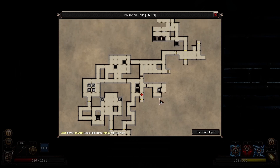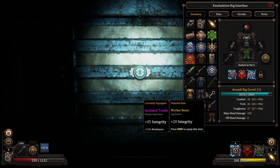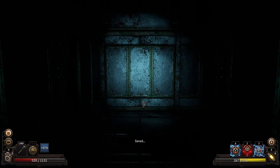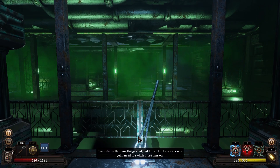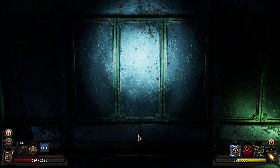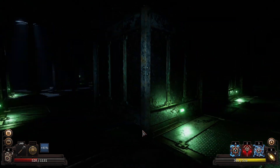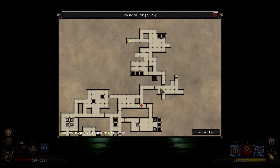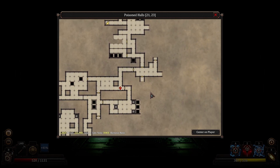We're not going to get in there — we just got to go back north. There's not anything else that we can do here. That brings us to here. It seems to be thinning the gas out, but I'm not sure it's safe yet. I'm going to need to switch more fans on. We got to figure out how to switch the fans on. Well, it's a start. We'll leave it here for this one when we come back. Maybe we can go this way, or that way, or that way — we've got a few ways to check out. We'll have to keep an eye out for the Fumium Key to see what kind of good stuff might be locked behind there. We'll be right back.